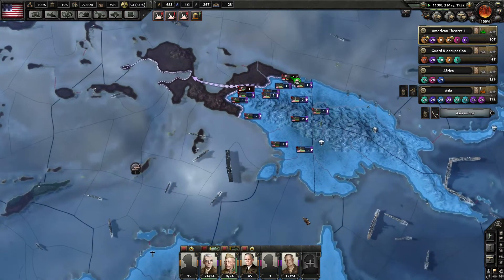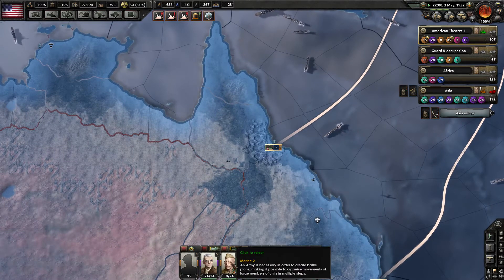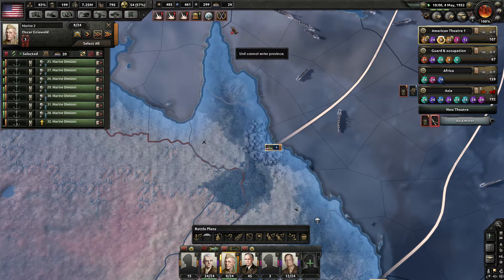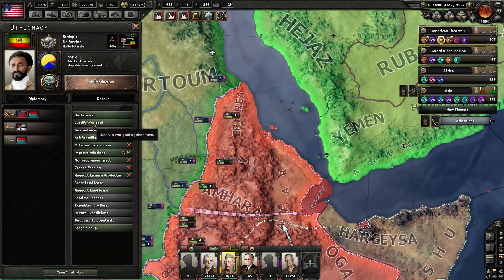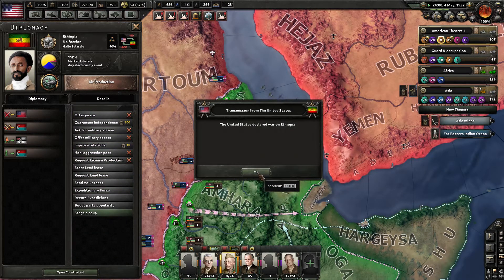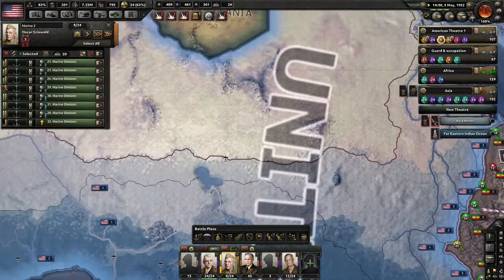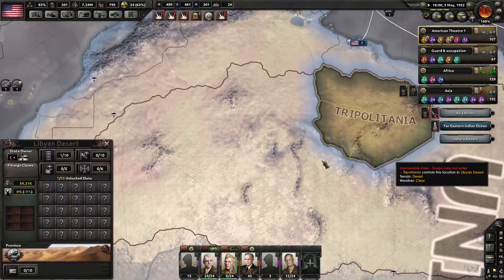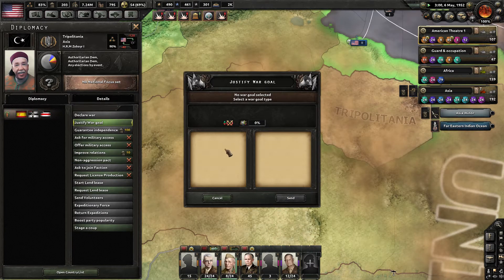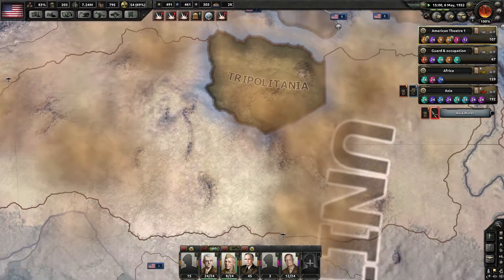We're almost ready to boost our stability even higher. We can attack Eritrea — we can attack Ethiopia to get Eritrea. Let's knock this guy out; he should just disappear. But you can't select any war goals. That's rough, that's very rough.